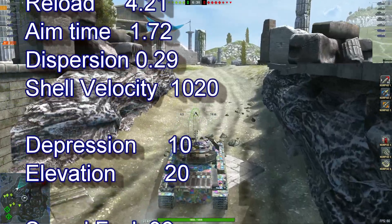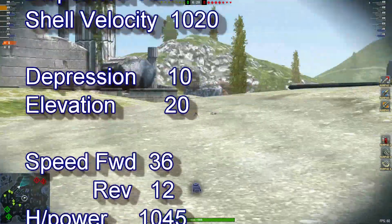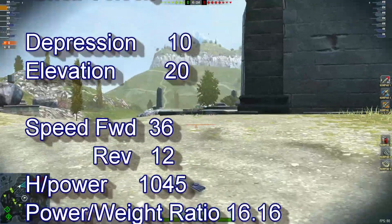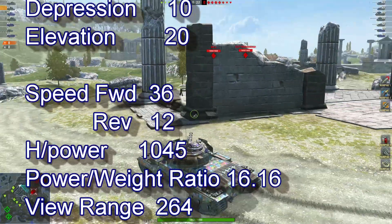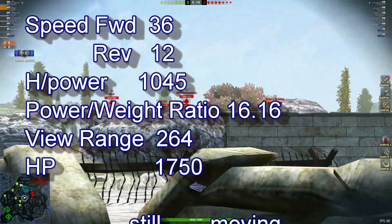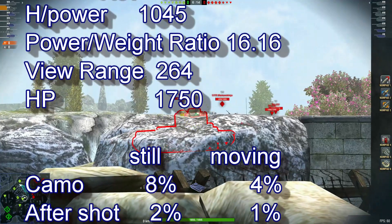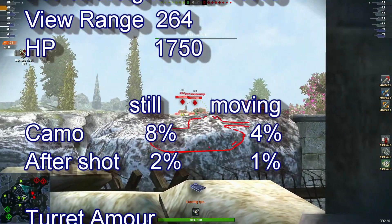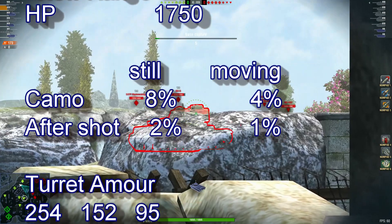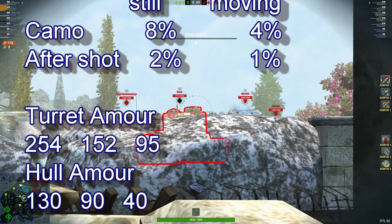Depression 10, elevation 20, speed 42/36, reverse 12, power-to-weight ratio of 16.16, view range of 264. Available hit points 1750, camo stationary 8%, moving 4%, after shot 2% and 1%.